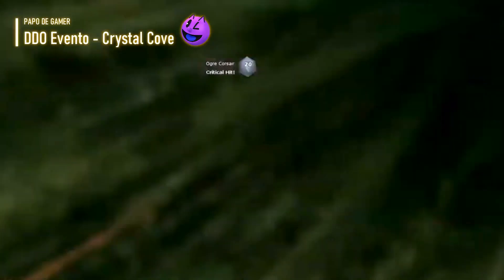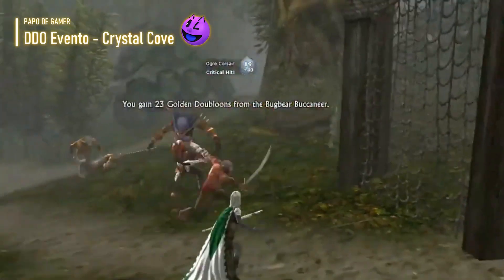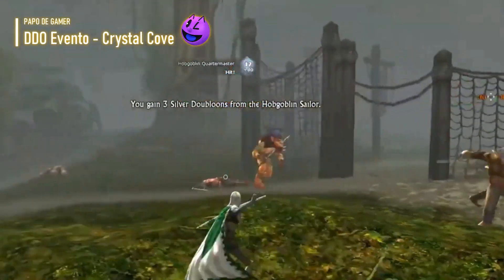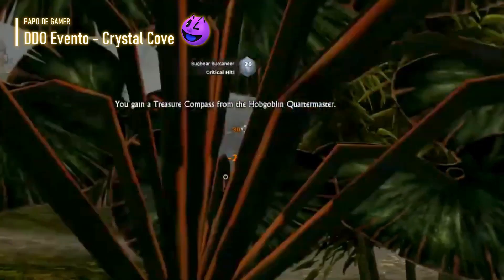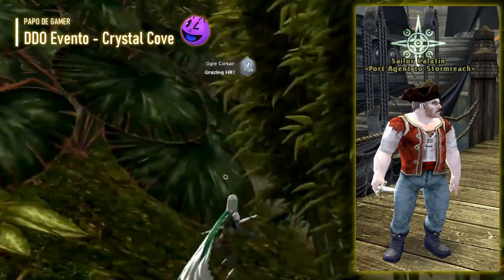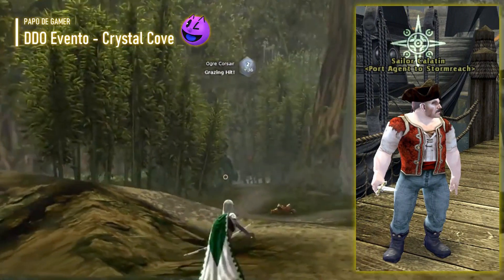Durante este evento, os jogadores podem acessar uma ilha pirata, matar piratas, coletar dobrões, pedras preciosas e fragmentos de dragão, e trocá-los por itens especiais. Você pode chegar a esta área da instância pública através do NPC Sailor Kalatin, encontrado nas docas no extremo norte do porto, diretamente em frente à entrada de Arachnofobia.